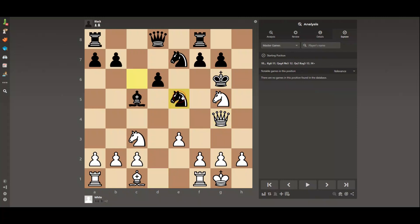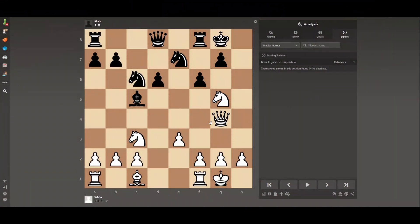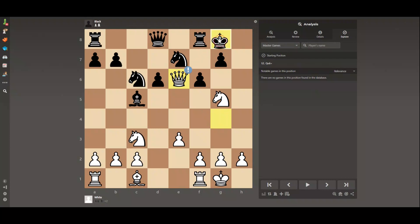Now if Black attacks this Queen, we can easily withdraw it, because after King G5 there is a fork — an easy win for White. It's a very easy classical and forced win. Queen e6 check is winning: after King h8, h5 is open, so another check on h3, King g8, and traditional checkmate.